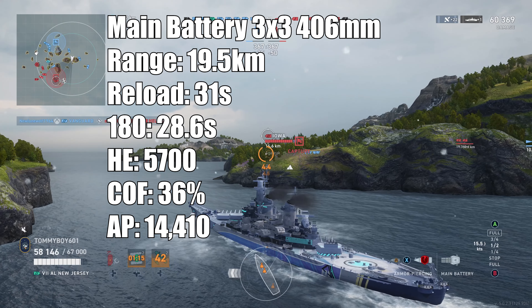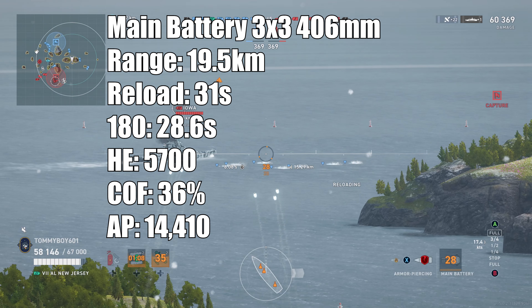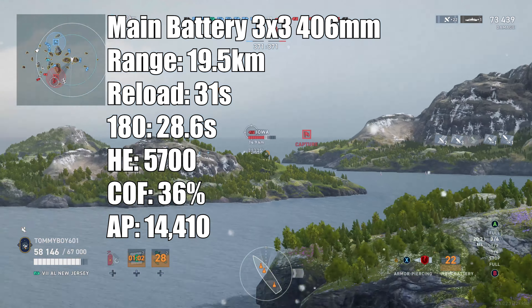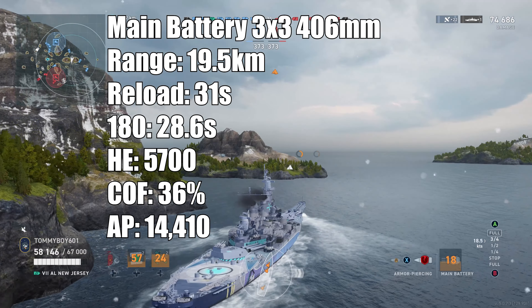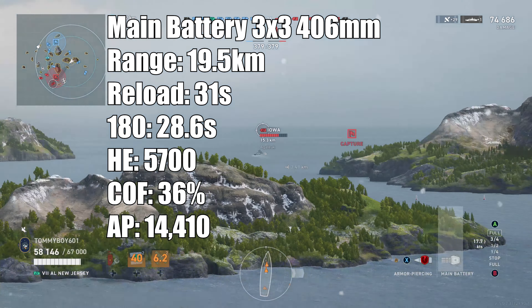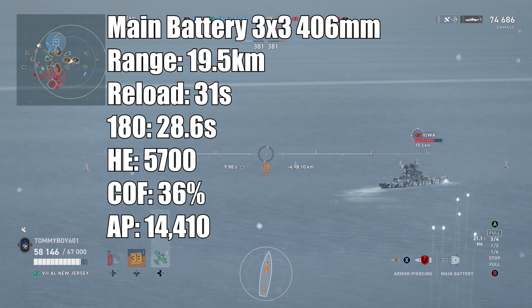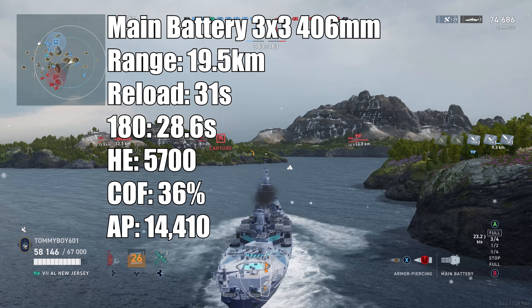Next up, we have the main battery: three triple-barreled 406 millimeter guns with a firing range of 19.5 kilometers, a reload time of 31 seconds, giving 17,180 shells per minute. Turret traverse time is 28.6 seconds. You're going to do 5,700 HE damage, which is 96,900 DPM, and those shells have a 36% chance to set fire. AP: 14,410 damage, meaning 1,400 on overpens, with a DPM of 244,970 — just eking out her sister ship. When running Azur Lane New Jersey, anything we fire at over 10 kilometers gets an additional damage boost.